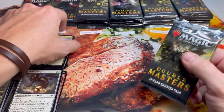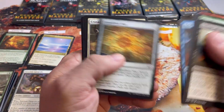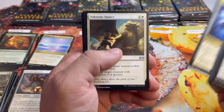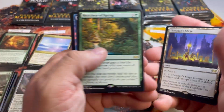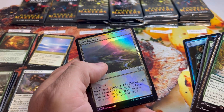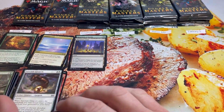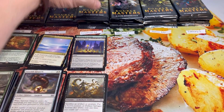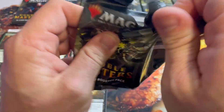Christian, you are up. I think he was in our last Ultimate Masters battle and was actually the winner, so let's see if his luck continues. That's Being Staged and a Heartbeat of Spring — nothing crazy yet, no foil rare either. Typically these boxes have two foil rares per box — fingers crossed. Christian starting off with just three.